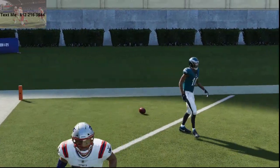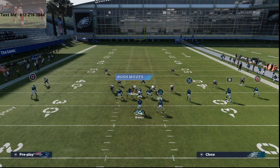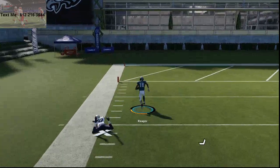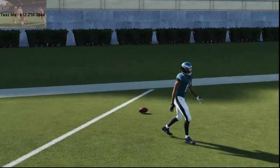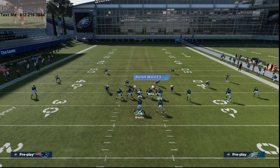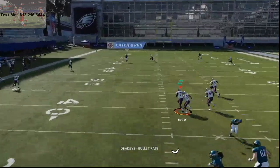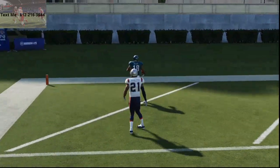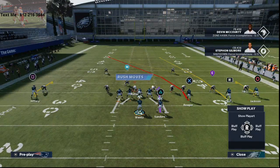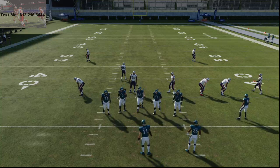Let me show you all these coverages quickly, and you're going to see this is very, very consistent — you just kill cover three. There's no way around it: the deep third does not cover this route because it's an over route — it's not designed to cover it. I ran through all the coverages and pretty much there's nothing the deep third can do. Also, if you haven't already joined my YouTube channel Discord, you can do that by clicking the link in the description to connect with Madden players worldwide.